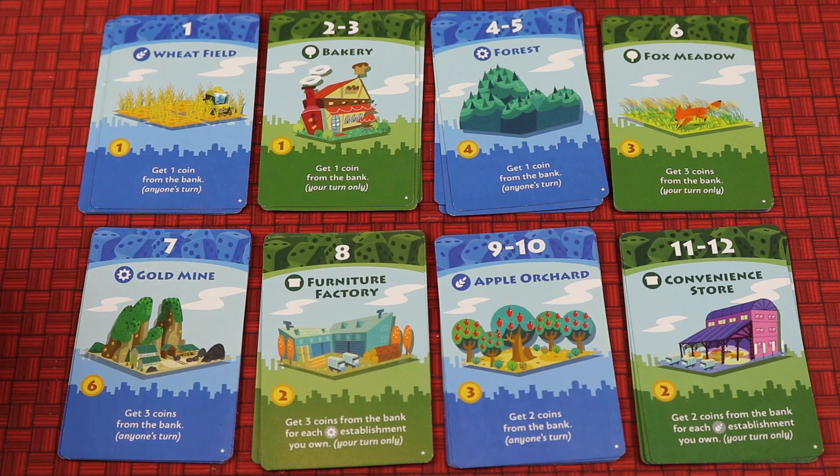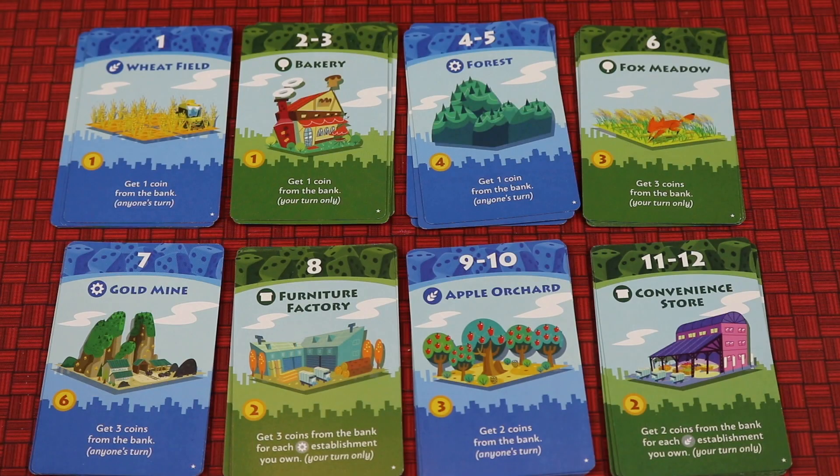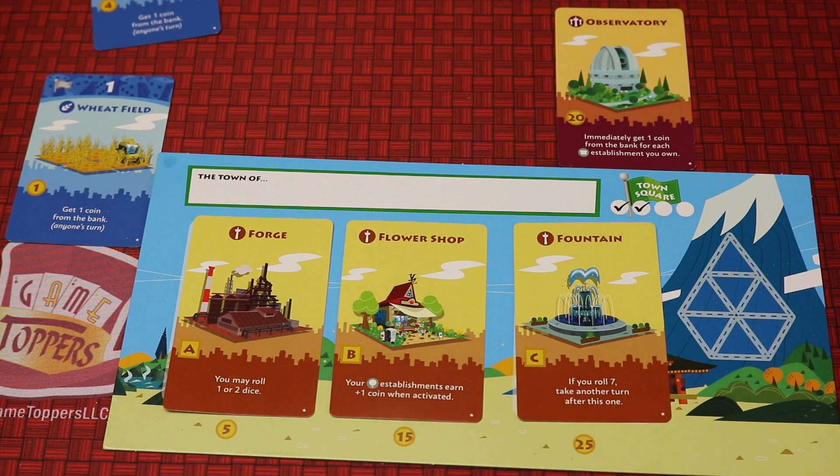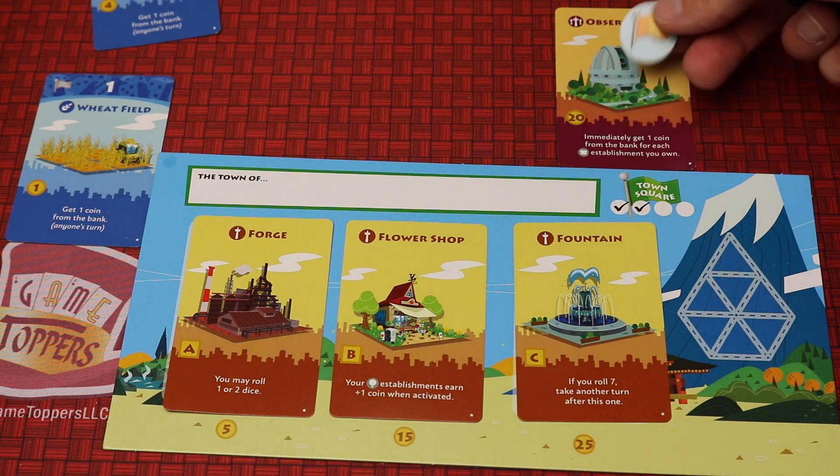Others, like the green cards, you'll only gain when it's your turn and you roll it. So you're buying these cards trying to build an engine to get you lots of coins, because you're trying to purchase the three different landmarks that are on your board and the one community landmark to win the game.